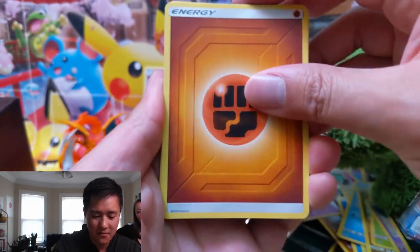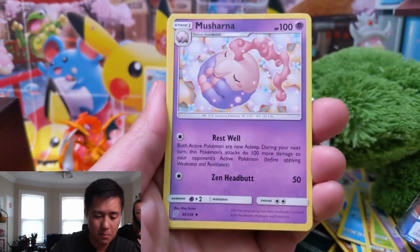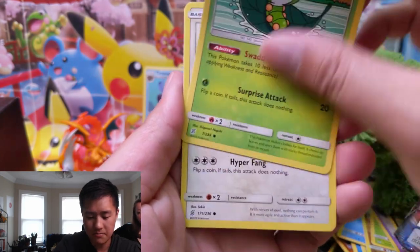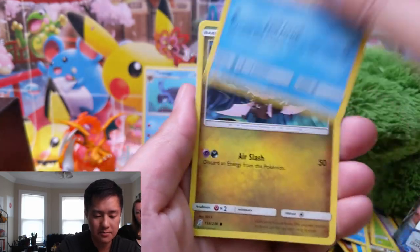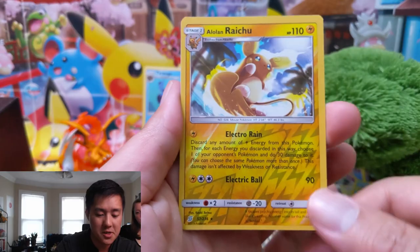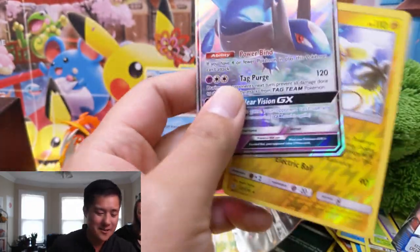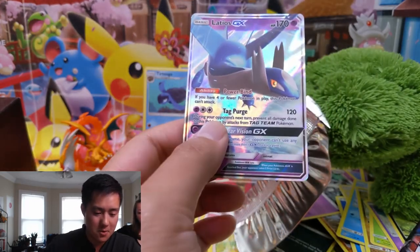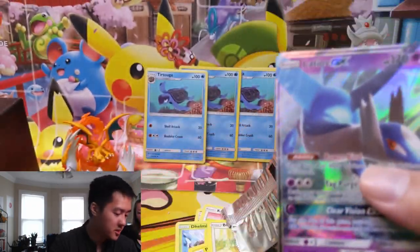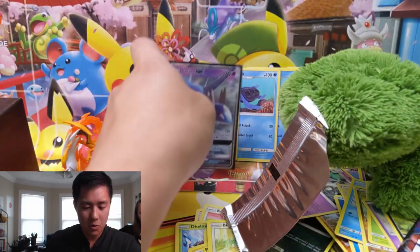We've got a Fighting Energy, another Breloom, Dark City, Musharna, Sewaddle, Bidoof, Skorupi, Wimpod, Noibat. The reverse is a Lowland Raichu — probably a rare. And we have it — Latios GX! I did manage to pull the win with this Latios GX. It's a pretty good card with Tag Purge. The Mewtwo-Latios deck has been wrecking me on PTCGO, so I'm pretty happy with that pull. I think we pulled a rainbow version of this already, but that will conclude the opening.